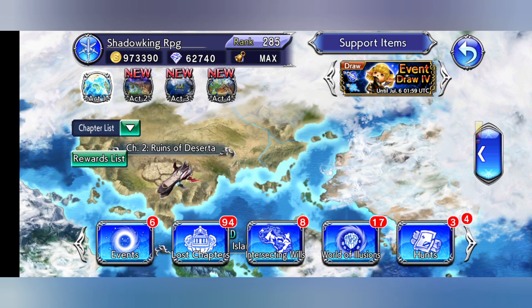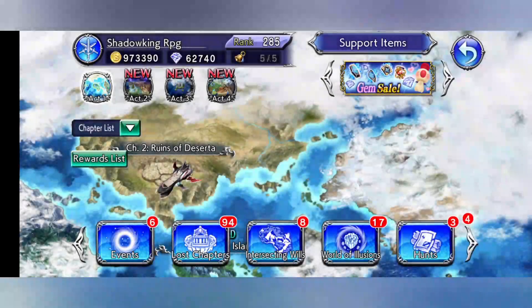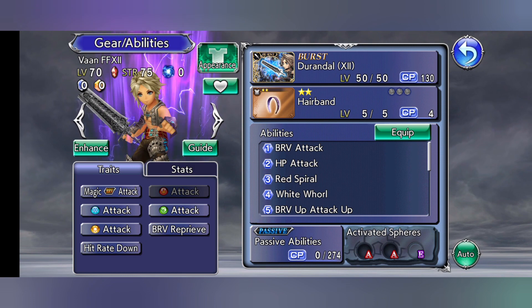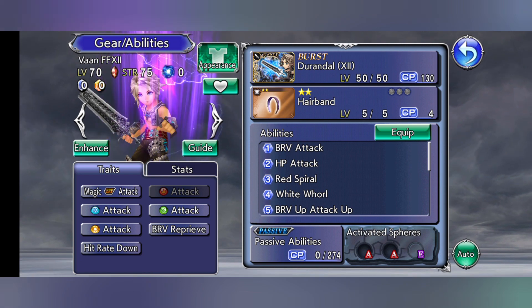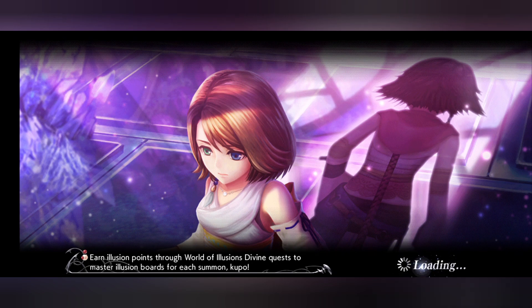What's going on guys, it's your boy Shadow King RPG here. We are back. I want to show you guys my team now. I got Vaughn on my team - I switched it up a little bit. He's level 70 and his strength is 75. He's got his best weapon in the game so far and I upgraded him pretty well, so he's pretty strong.